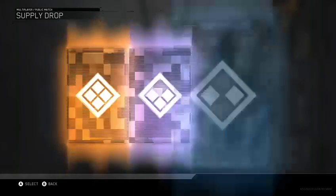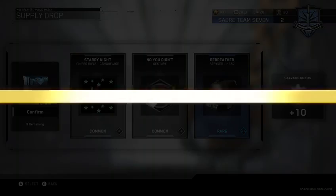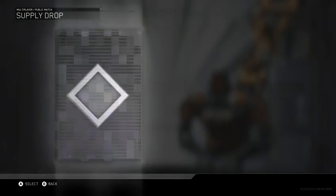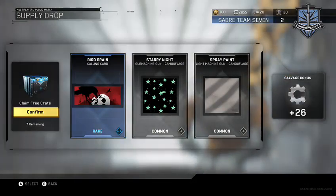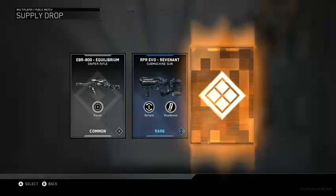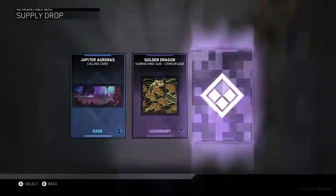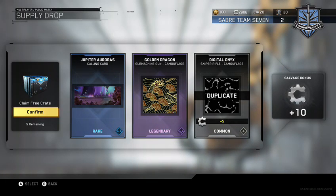Got ten more supply drops and I don't have a shit one. We got a couple more to go guys. Another duplicate, two duplicates. Oh, legendary camo for the submachine gun — it seems pretty cool.